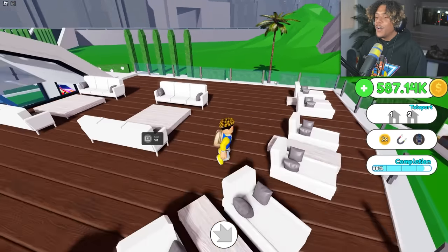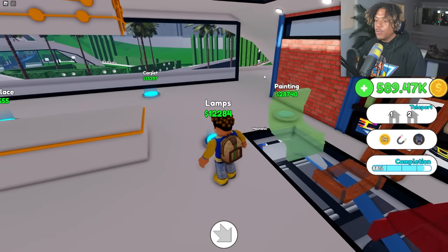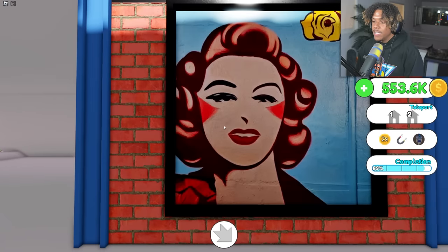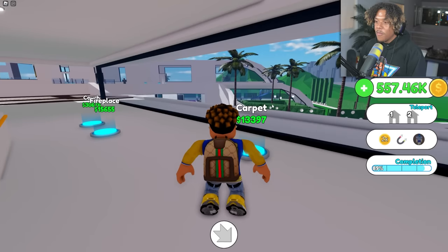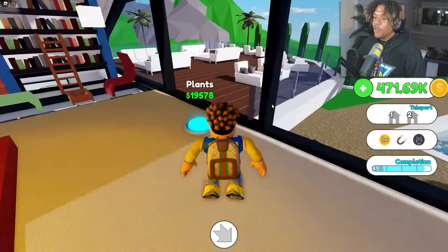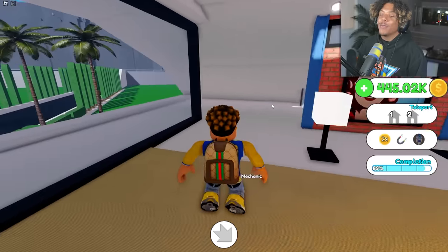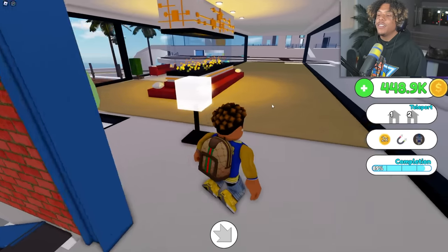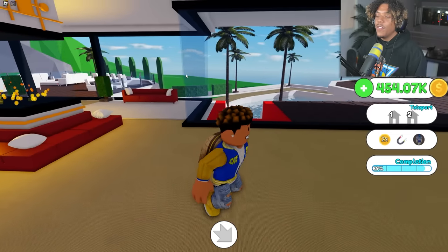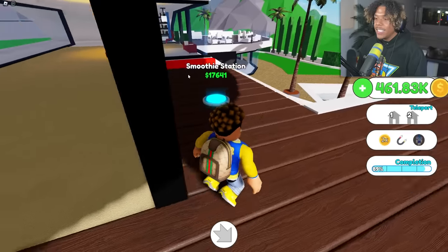We're gonna start this area first. Let's get the tables and chairs, lamps. Is that Marilyn Monroe? Let's go over here and get the carpet, fireplace, couch, plants. So this is like a little chill amenity area where you just come and enjoy the view — because literally everywhere you're surrounded by glass, so you get a 360-degree view of everything.